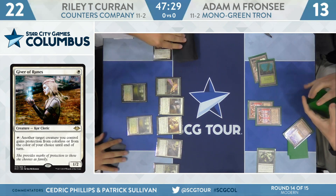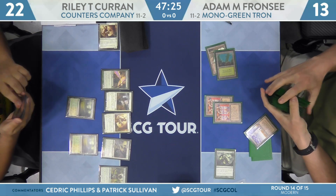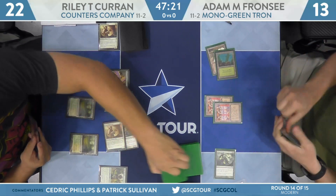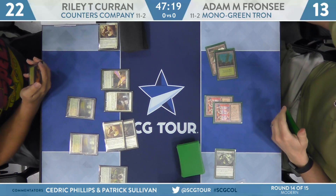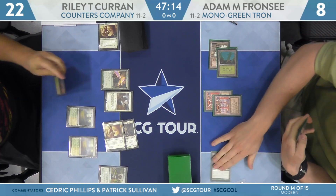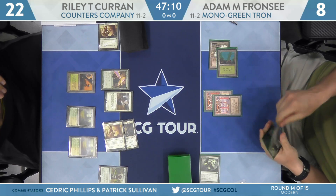We head back over to Riley, who's got a Vizier of Remedies, a Giver of Runes, Kitchen Finks, a Noble Hierarch, and a Birds of Paradise. He's going to get some beatdowns going, so Adam falls down to 8. Riley's draw has not been that explosive — he's given Adam a lot of time. Turn 5 is about as slow as it gets.